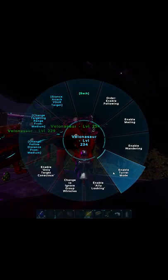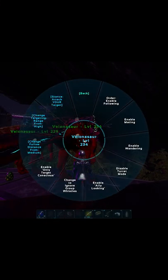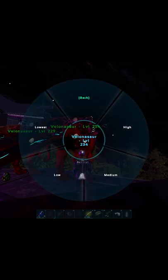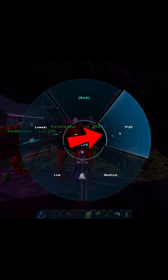When you go to set the Velos up, you're going to want to put them in turret mode, put their stance on aggressive, and change the targeting range to whatever you like. I usually do high, but it's situational.